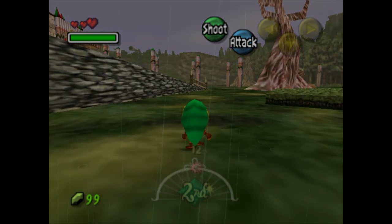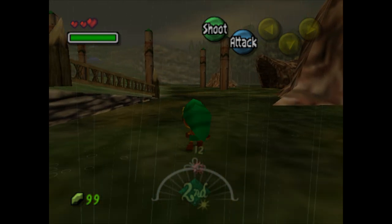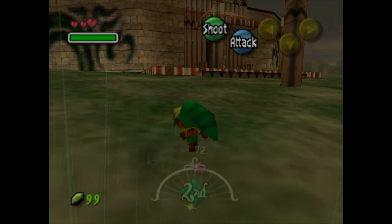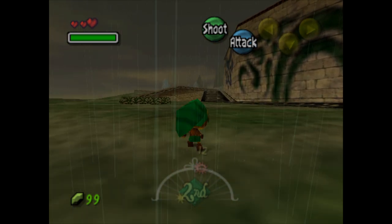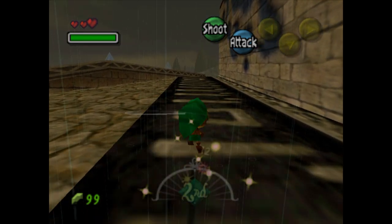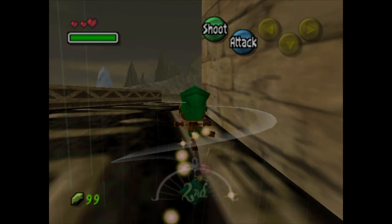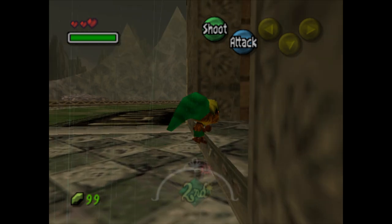Now we can head back to Clock Town and deposit it, and then get through after one — because 99 plus 99 is 198. If that guy's a cheapskate, he only accepts the specific amount that you want to deposit. It kind of sucks that you have to make this trip.